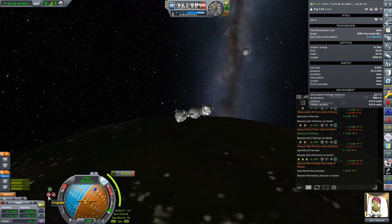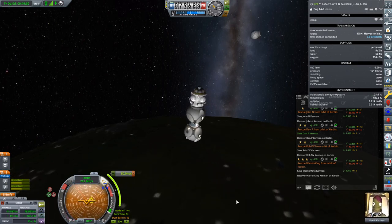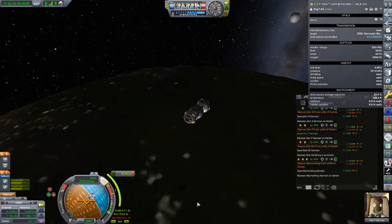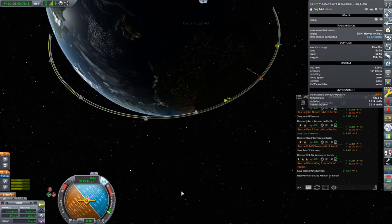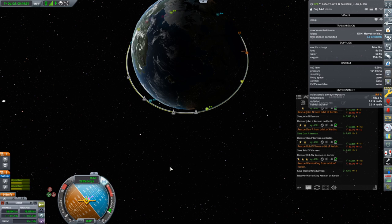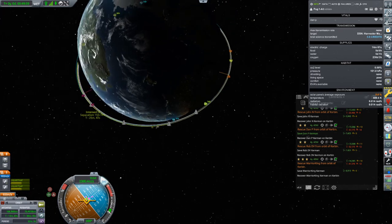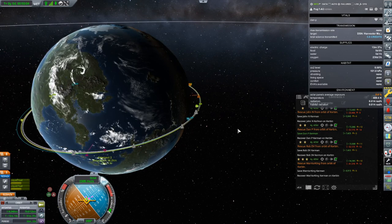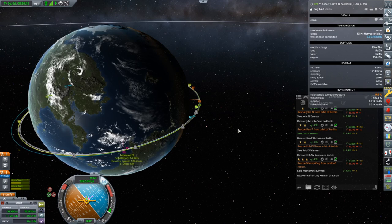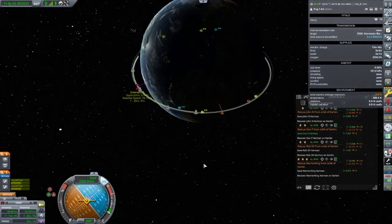Let's put ourselves simply on the prograde vector and get ready for this burn. Oh I'm still on target orbit — I'm missing the burn, but that's not a big deal. What I can do is simply take this maneuver away and just start burning prograde, watching those close encounter indicators as I burn. I didn't even need the maneuver — here they come. Just sort of watch them — keep it locked on prograde, a little bit more. At about 0.8 it should be able to get that — there we go, 0.5 kilometer separation. You don't even need the maneuver node to do this.